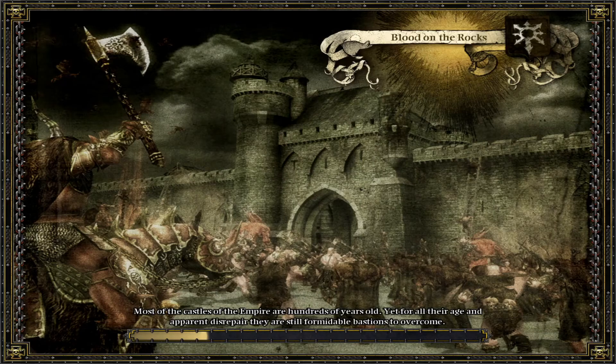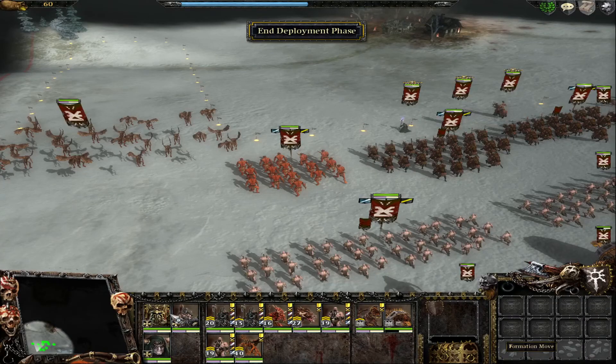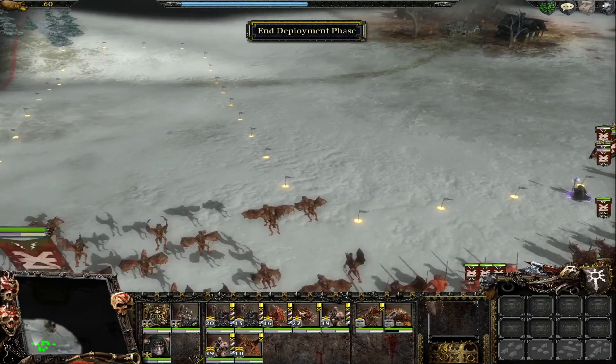But first I gotta use my cavalry — or my Furies. I could use my Furies, actually. I just realized I have those. I took them. Scout ahead, get the attention of their cannons, and then just blast them with my Hell Cannon.